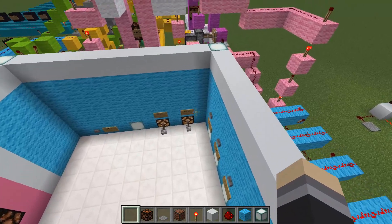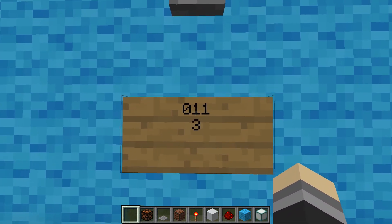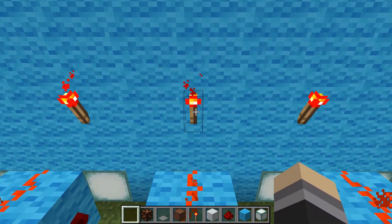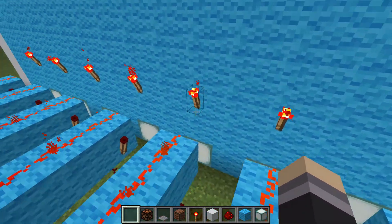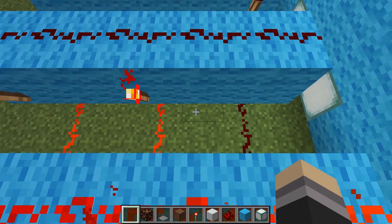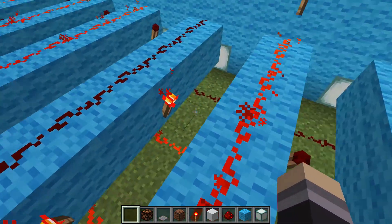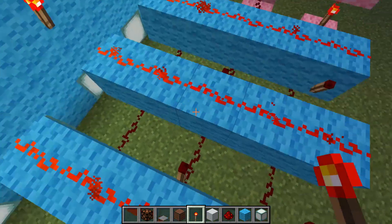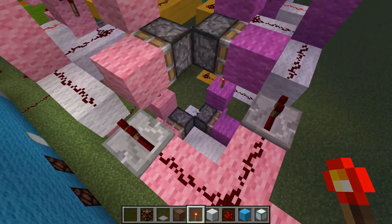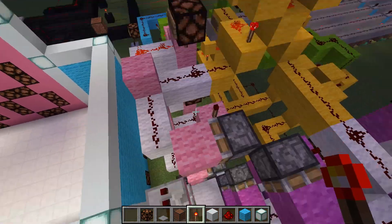The creator demonstrates how pressing a number button works, using three as an example. Three is zero one one in binary, so hitting that button turns off one torch and turns on two torches, representing the binary zero one one. The two signals then travel to the middle memory section.